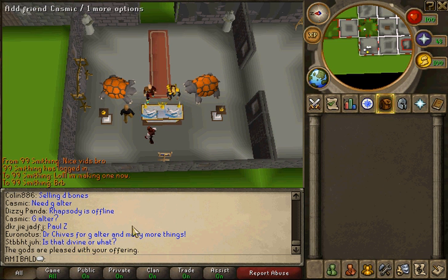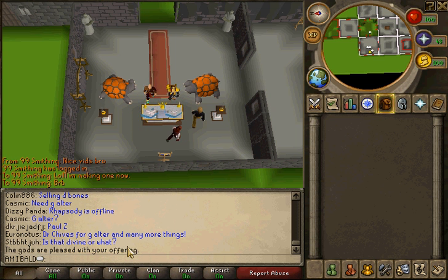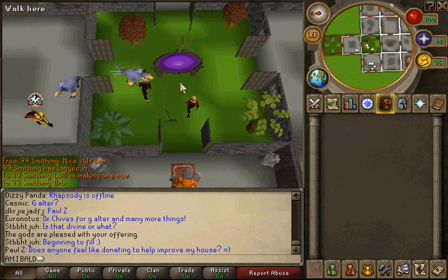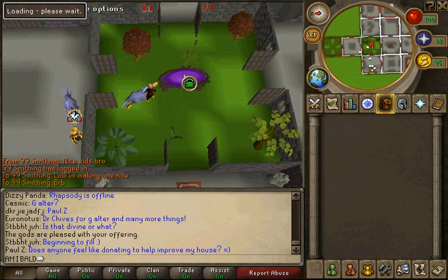Big bones to altar. Usually there would be a menu over here — a big thing that would pop up — and all you have to do is click on the bone. Since I have one it went more quick. But anyways, that's what you wanna do guys. Then you run back to the bank, get your bones, and do it all again.